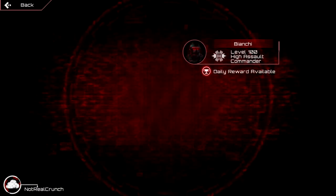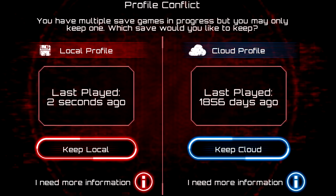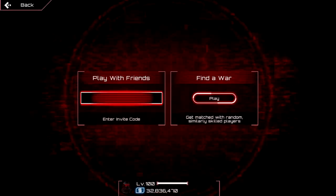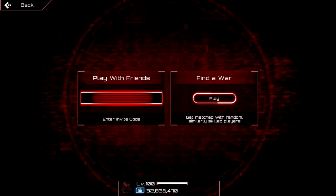So you finally hit level 15, or you came back after a very long break and decided to try out this new game mode called Faction War. Once you click on that button, you will get presented with a useless long text no one cares about. You have an option to join a faction with a code, and if you have no friends, you can also just click the play button on the right side to get thrown into a random faction.